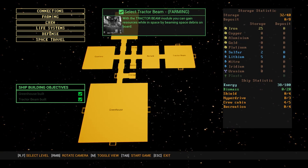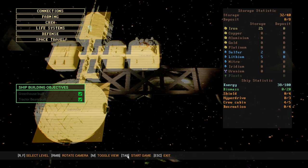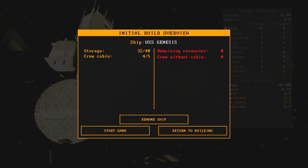Now we can continue. What we actually have to press is Tab — the Tab key is left of Q. In other situations there might not be enough storage units or not enough crew cabins. In this case, if on the right everything is zero, then you're good to go. So let's start the game.